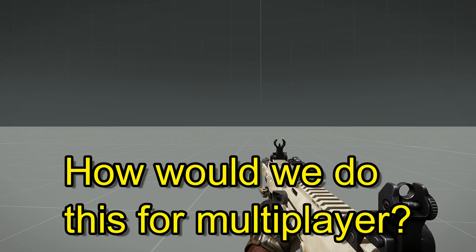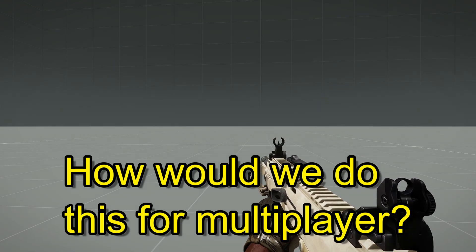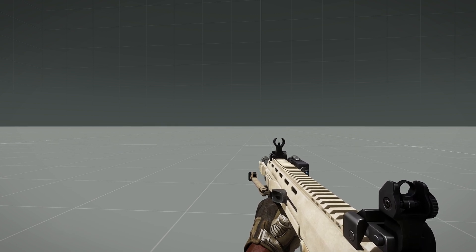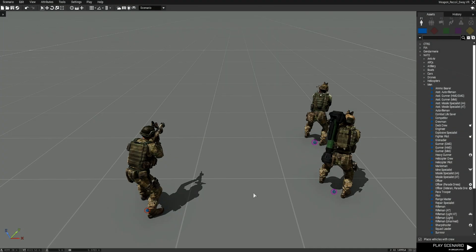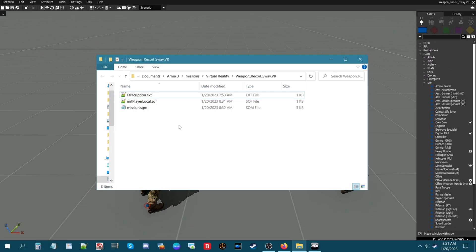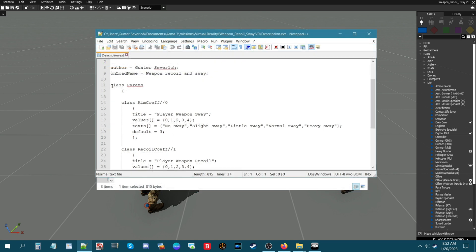Now how would we do this for multiplayer? Multiplayer is a little bit different. We're going to set up parameters that you can configure in an empty multiplayer lobby. We're going to remove the init.sqf and replace it with a description.ext and an initPlayerLocal.sqf. I'll share this script because there's too much code to type out, so I'll show you the mission folder where I've already set it up.